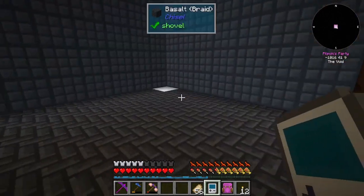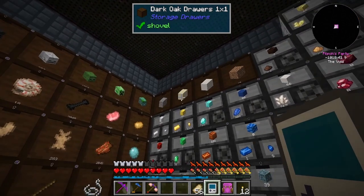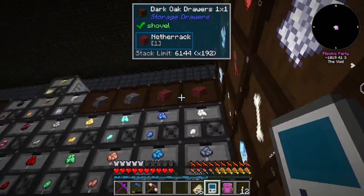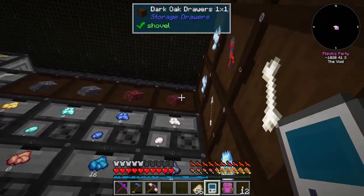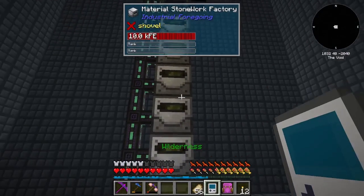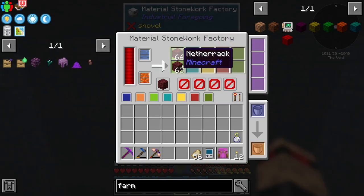Up here I've got gravel, sand, dust and dirt, then my basalt and crushed basalt, my netherrack and crushed netherrack - that's going up as well. See it just went up to 70, it was 69 before. There it is - that one is going up, being fed from this one. I've got a big line of material stonework factories now. This one at the top is making netherrack.